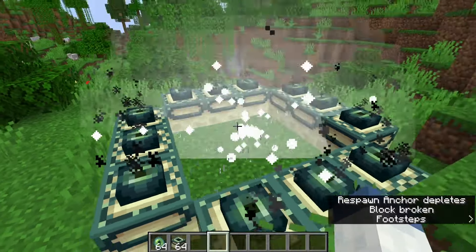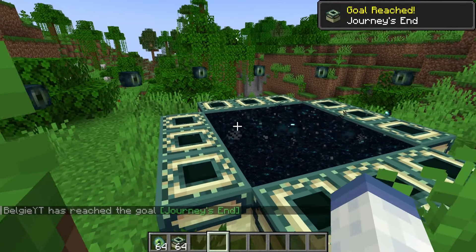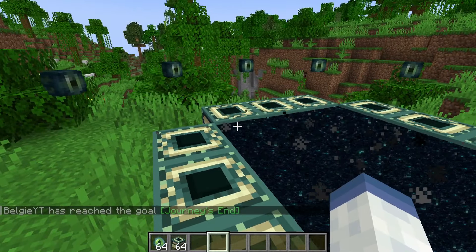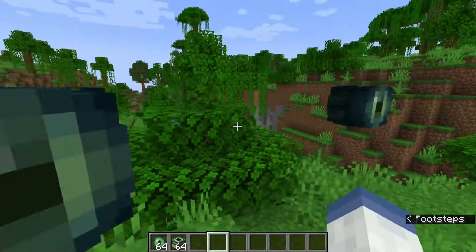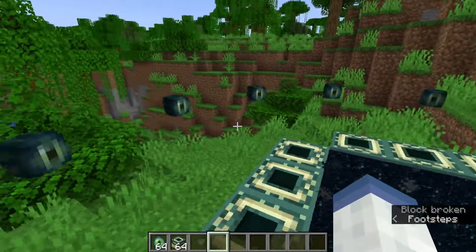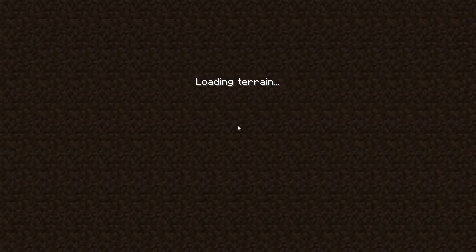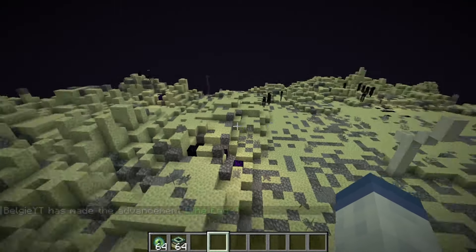So the first thing we are doing is this data pack. You can see already before we head in, there is a lot of changes. This data pack basically revamps the whole of the end. I really do like these floating heads — they don't seem to do anything. They're just transparent or invisible and they just rotate around, which is really cool. So let's head inside of the end, and you'll see the end has had a complete overhaul.